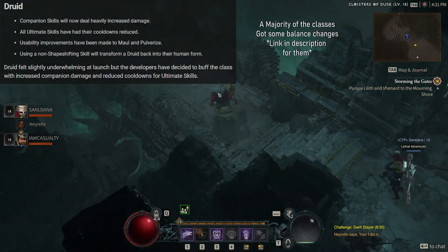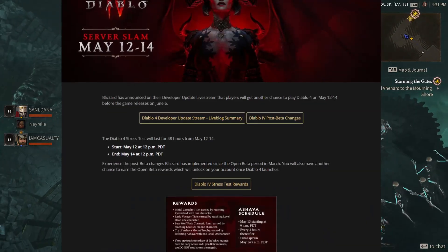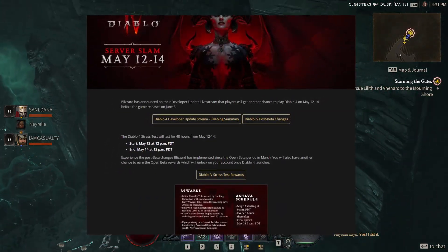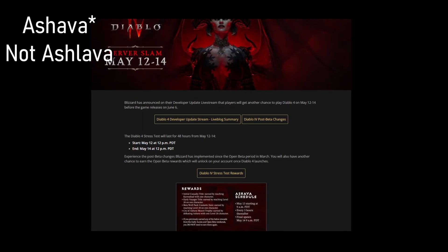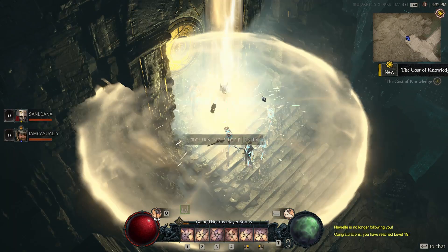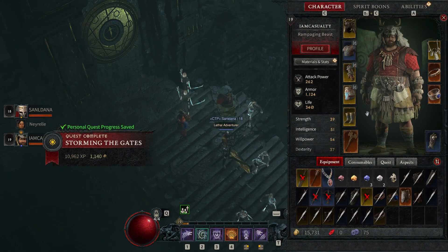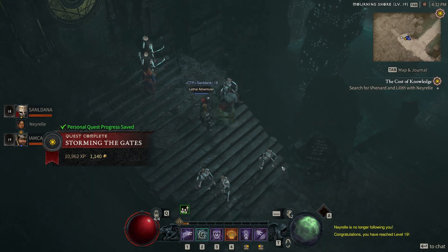I will be showing the build I used during the beta period. I also want to mention that on May 12th or 14th they're having a beta where you can go earn the previous beta rewards and a new mount from killing the world boss Ashlava. However, during this beta you're locked to level 20, so the world boss will be more difficult, and the changes to all classes they made will be available during this beta.